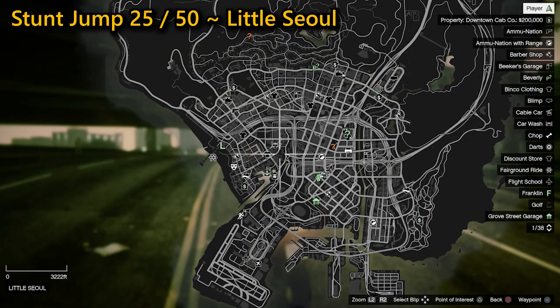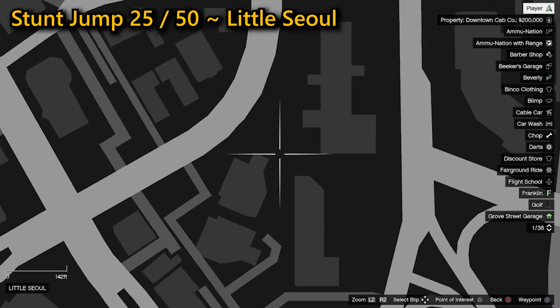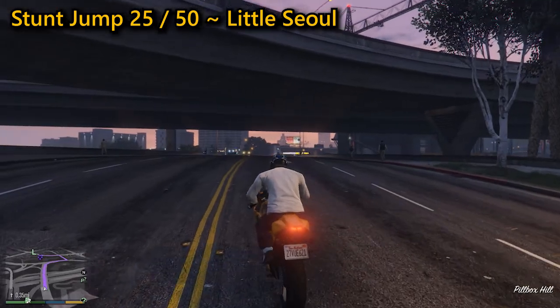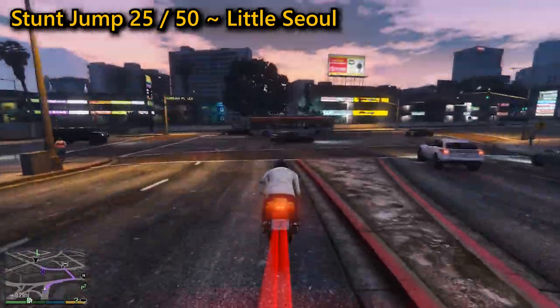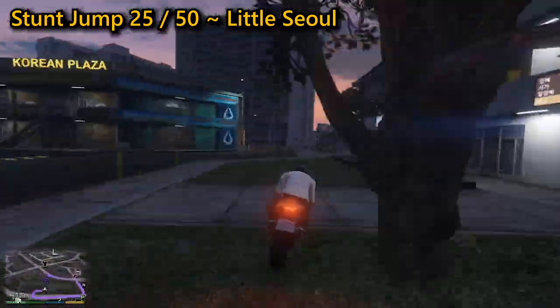For your 25th stunt jump, found in Little Seoul — we're about halfway there now. This can be a tricky one as you need high speed with the potential for a lot of traffic in your way, as well as bollards and other obstructions. Get some very high speed and when you hit the ramp steer left to ensure you can land successfully where you will complete the stunt jump.